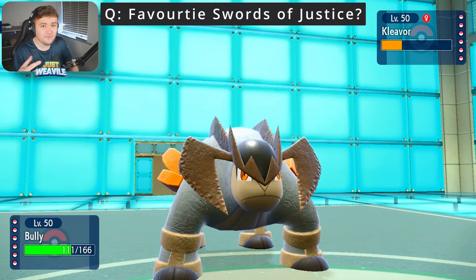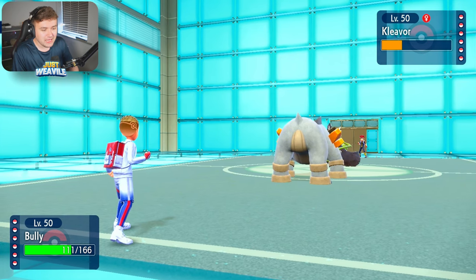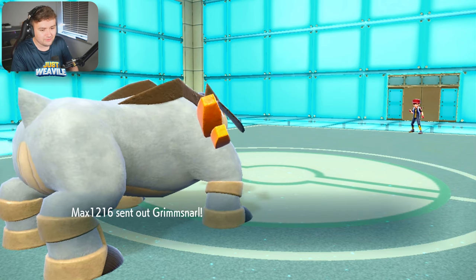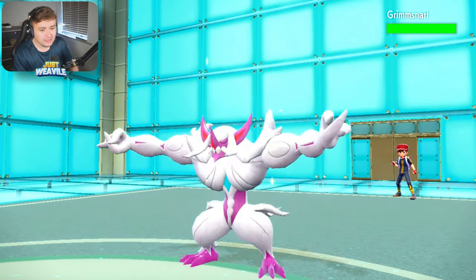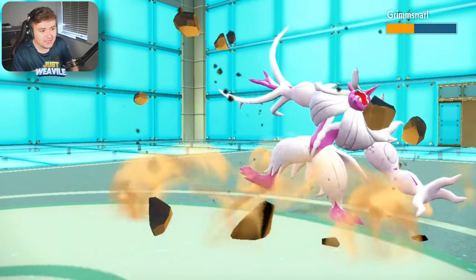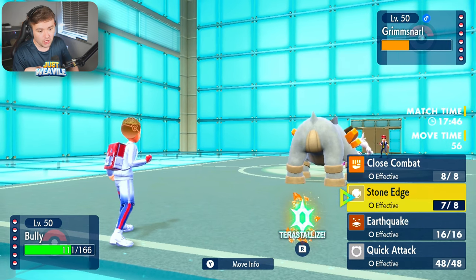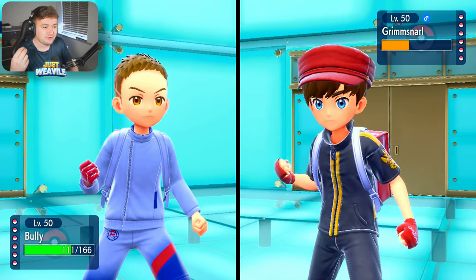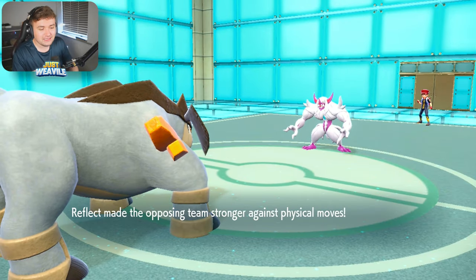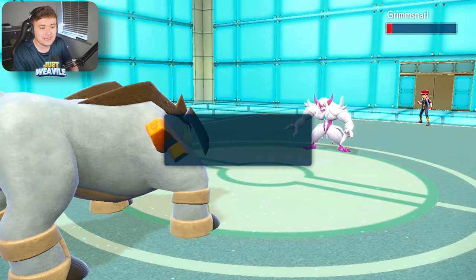I'm going to go for Stone Edge, hoping they don't U-turn. They actually withdraw Cleavor — they've realized they can Rapid Spin later, so they may as well keep Cleavor around. They go into Grimmsnarl, nice and shiny. How well are you going to take Stone Edge from a Choice Band Terrakion? Very well, by the looks of it. The best thing to do is go for another one — if they Reflect, they'll live; if they don't, they die. They go for the Reflect. We hit the Stone Edge twice in a row, nearly get the KO, which is amazing.